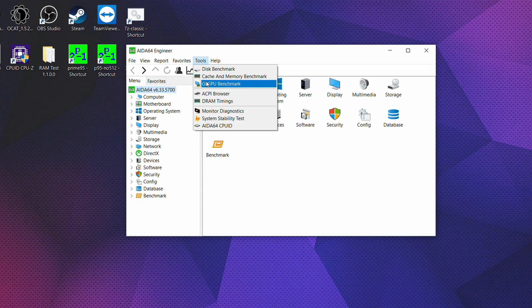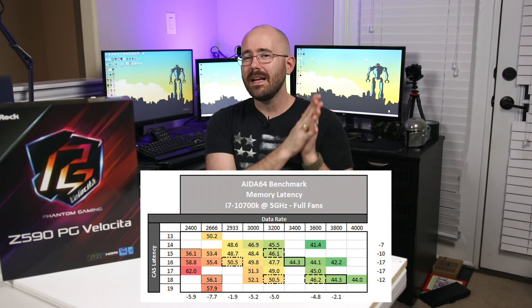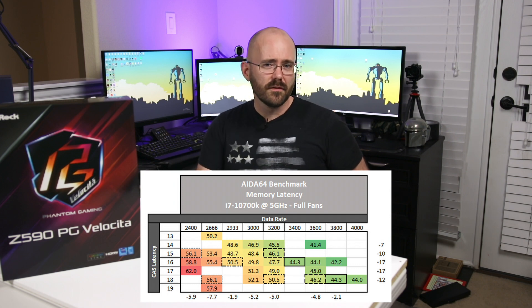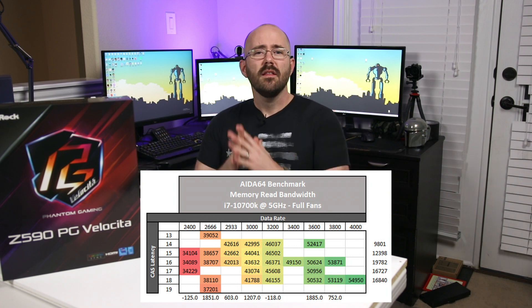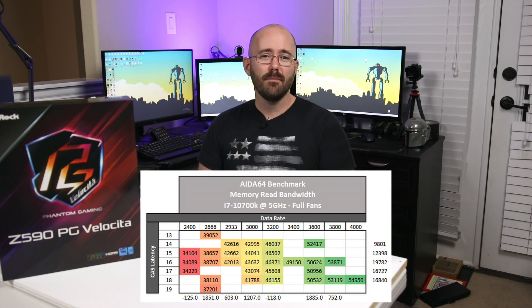Now let's set a baseline with some synthetics to see how each of the different memory configurations stack up. AIDA64 has a decent overall memory benchmark that reports latency and bandwidth. Dark red values are rated as the slower end of the spectrum, and dark green values show ratings on the faster end. As I increase the data rate and decrease the CAS latency of the DIMM, overall latency results decrease — and the inverse is true as well. Slower data rates cycle less often and thus increase the overall latency. What's surprising is that memory latency has negligible impact on overall bandwidth. As expected, increasing the data rate increases the bandwidth. Going from 2400 to 4000 on the data rate, I see nearly a 60% improvement in overall memory bandwidth.